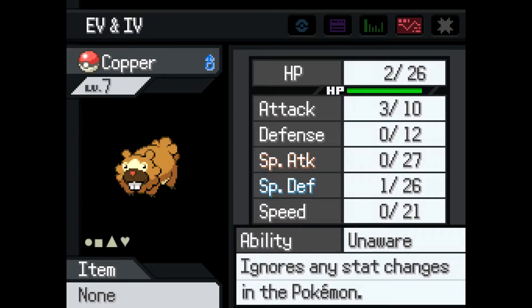You'll need to convert the values you see here into their hex equivalent. You do that by taking the number, multiplying by 2, and adding 1. For my defense, special attack, and speed, the hex values would be 1. For my attack, my hex value would be 7.